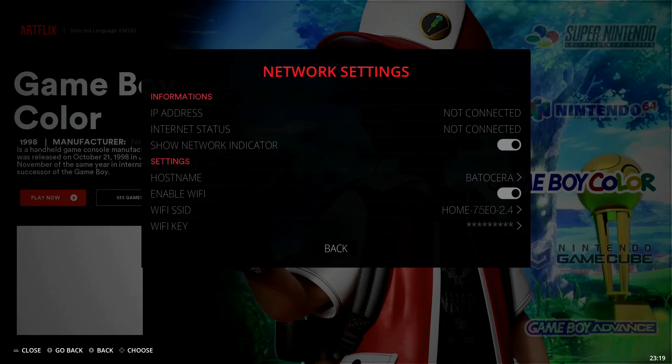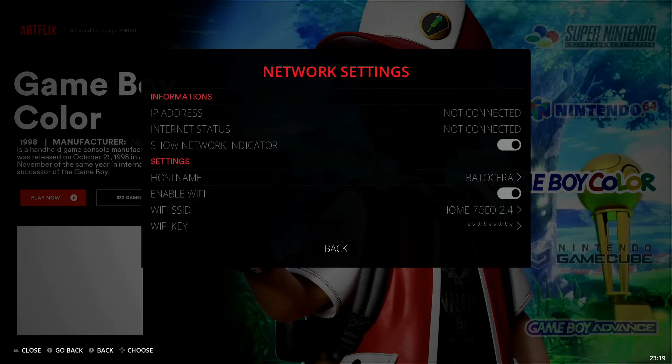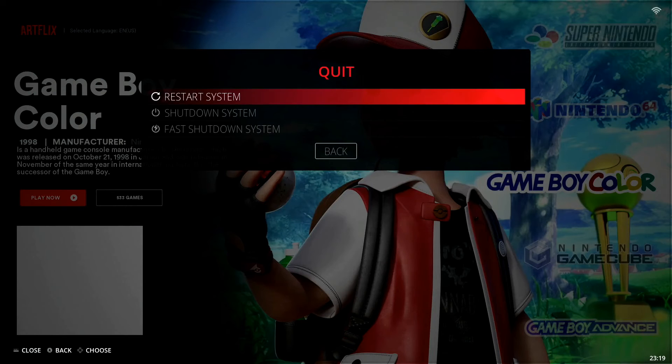Now all we need to do is hit back. I recommend rebooting your system just to make sure all these changes take effect. Go down to quit, then go to restart system and reboot your entire system. Once we come back up, we'll be able to test this out and make sure the connection is 100% connected.